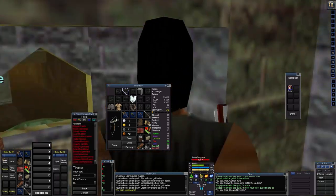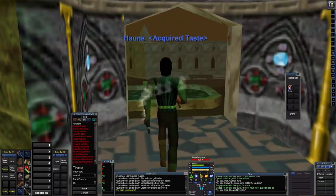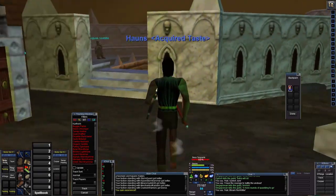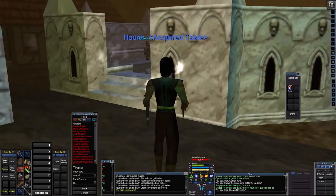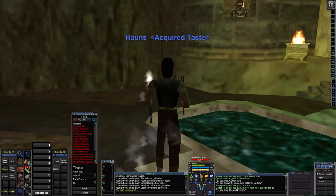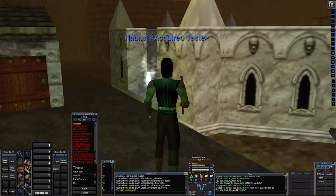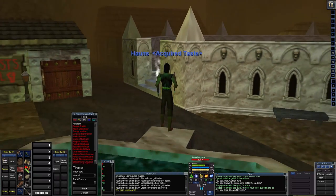We are going to save these cards and end the session here. Next time we will continue on to the next area. Between now and then we are going to stay here and keep killing, so next time we should have a lot of those cards on us. When we go back to Kinos we can turn them in and try to get armor, and anything we cannot wear we will try to sell to other people.